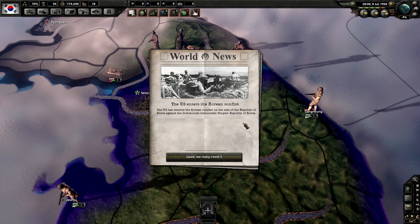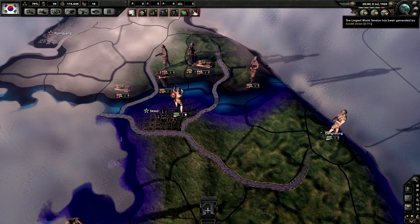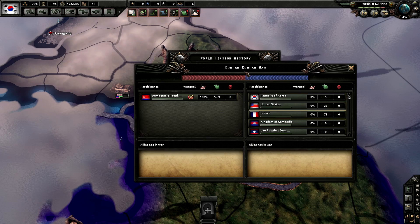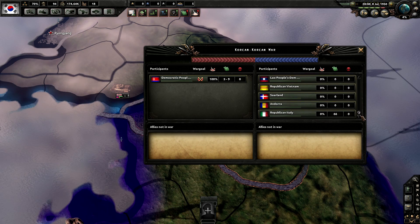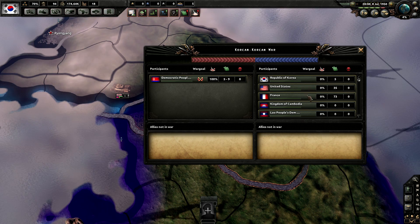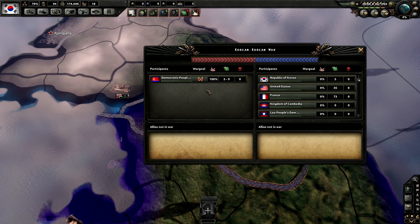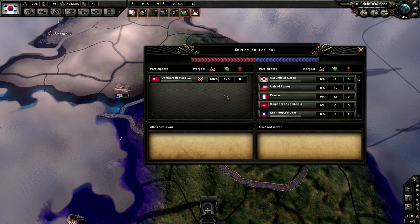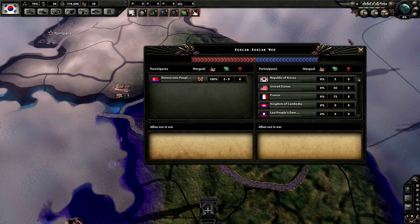The US has entered the Korean conflict on the side of the Republic of Korea against the communist Democratic People's Republic of Korea. It's called the 'Korean Korean War' but that's not my fault, that's the game. You can see it's North Korea against Korea, the US, and they will call in literally every NATO ally, which is kind of what happened with the United Nations. I have made precautions to keep North Korea from calling in the Soviets and everyone in the Eastern bloc, because I don't want it to become a world war just like that.